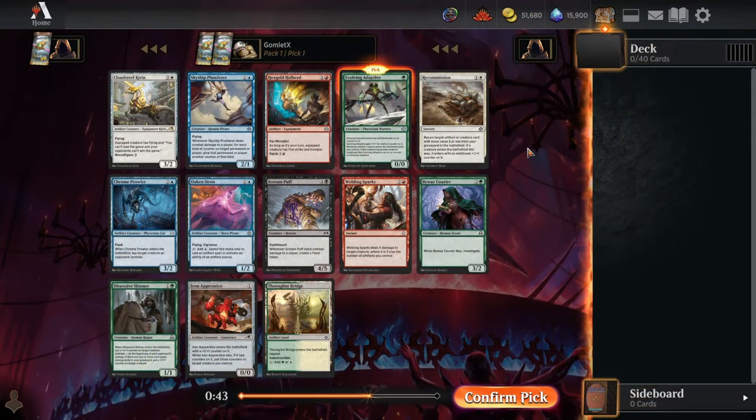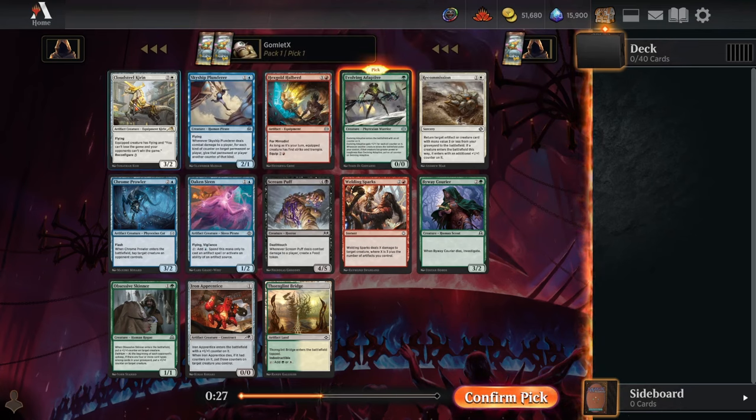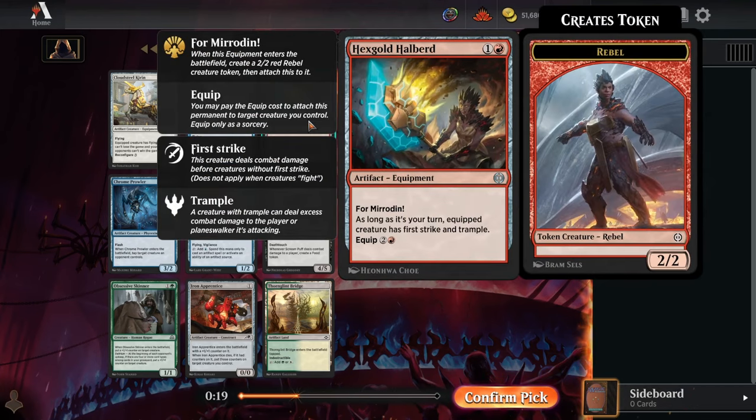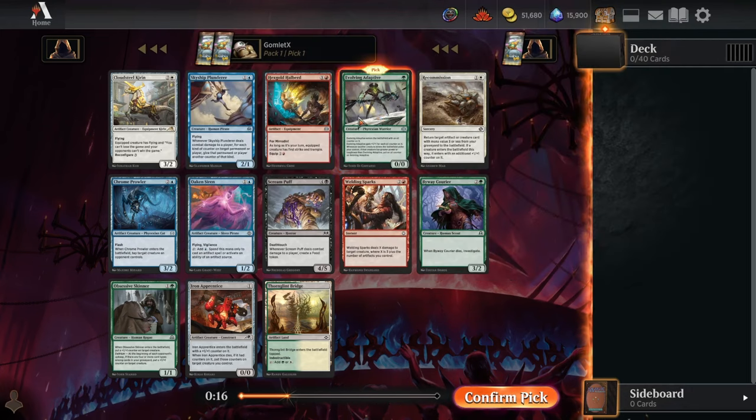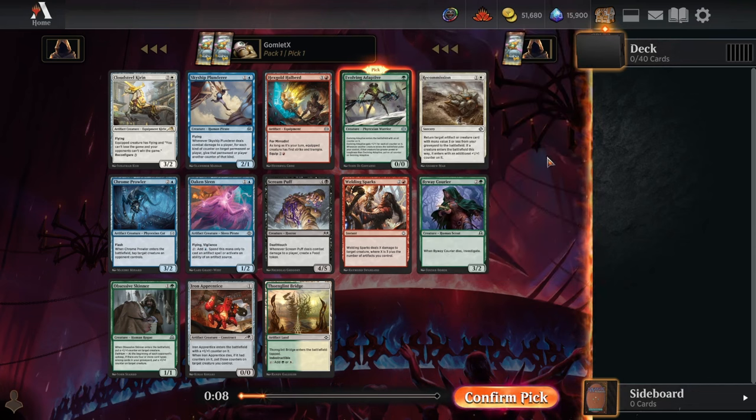Here we are at pack one, pick one — a really sweet pack. We've got a Cloudsteel Kirin, a three-mana 3/2 flyer, and if you can reconfigure onto something else, you can't lose the game until your opponent kills whatever you equip it to, and then you auto-die if you have zero or less life. The uncommons are wild — Hex Gold Halberd is a two-mana 2/2 first strike trample during your turn that can re-equip later.